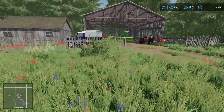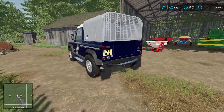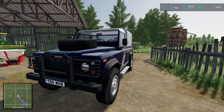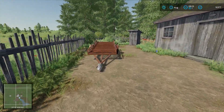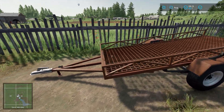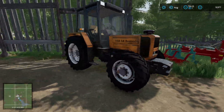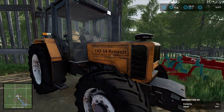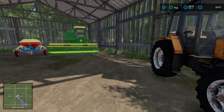I have swapped out the starting equipment for some smaller and older bits and pieces and some things that I like. We have a Land Rover Defender TD5 with a basic flatbed car trailer. We have a 103 horsepower Reynolds 54 with a small weight block on the front and a three furrow Kverneland plough.